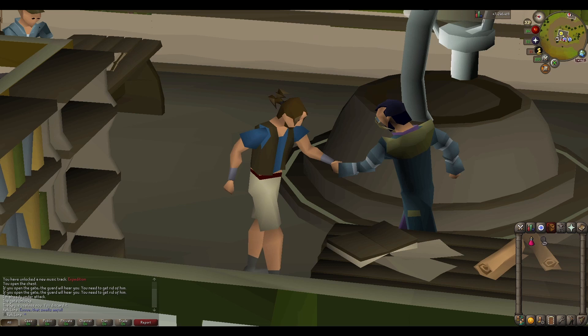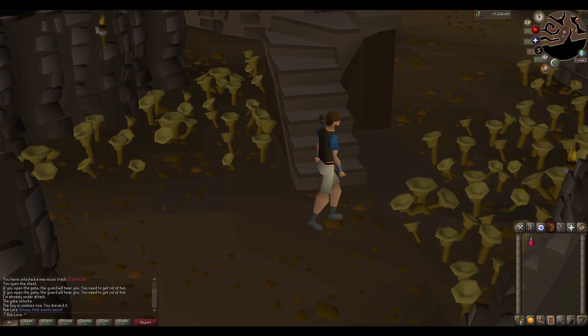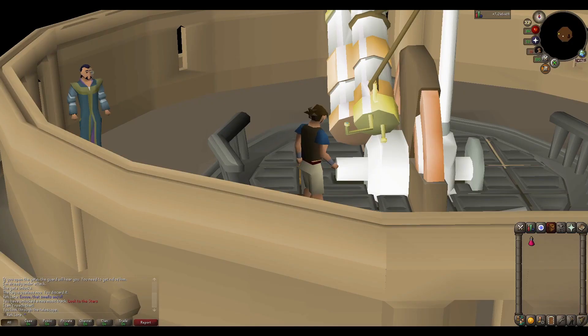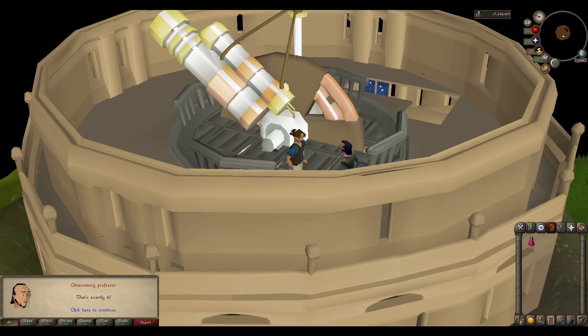Back at the Observatory, you are handed the molten glass back, which you make a lens with. Then, through the dungeon on the other side, you make it to the Telescope. Looking through it, you see a constellation, which the Professor rewards you for correctly identifying.